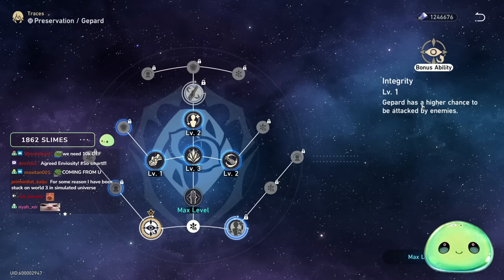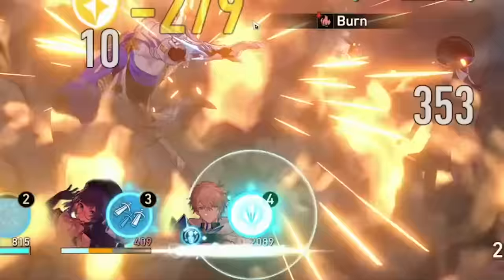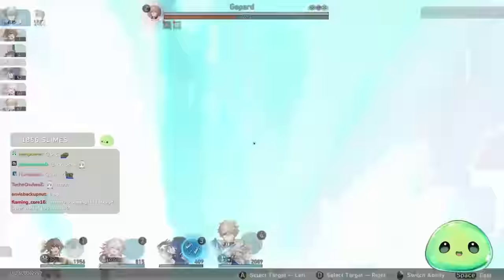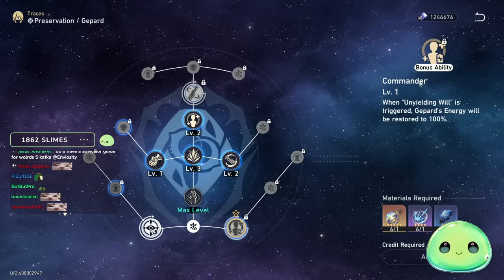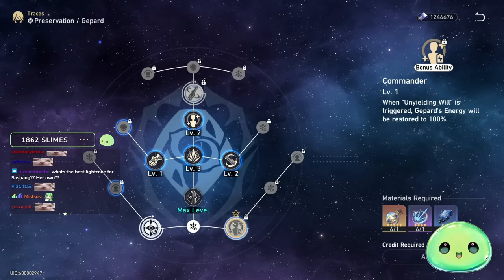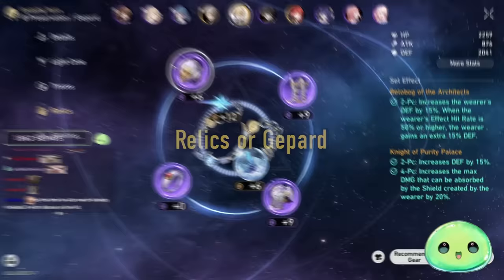For bonus abilities, I like Integrity — Jepard has a higher chance to be attacked by enemies, taking pressure off your teammates. He also generates energy every time he gets attacked, so always go for that. You can also increase effect resist so he doesn't get frozen and can keep shielding your team. Commander is completely worthless in my opinion — if Jepard is dying, there's a bigger issue than hoping you die to get energy back. Integrity first, then effect resist, then fighting spirit.